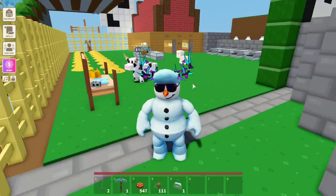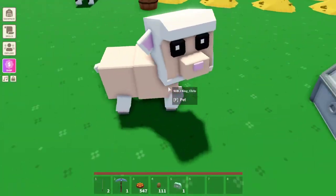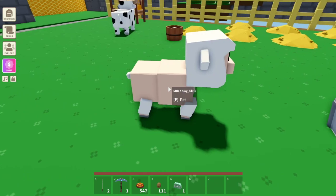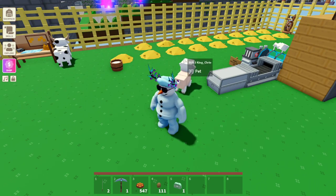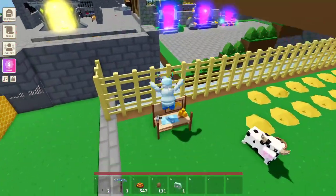This is actually glitched for me — I can't inspect my animals — but basically what you need to do is go up to one of your animals, pet it, and then it should have an inspect icon pop up. Click inspect and there should be a little icon pop up with all these options. Up the top there should be a little button that says 'mount' — just click mount and then you'll be riding it.